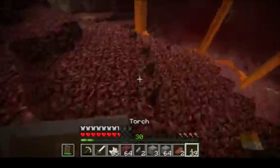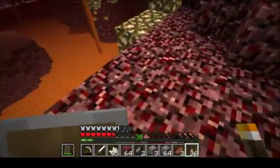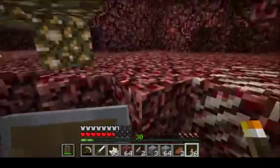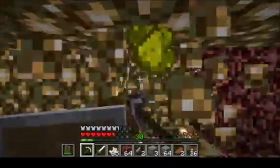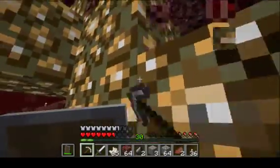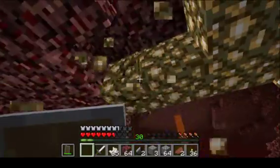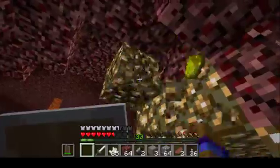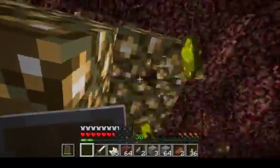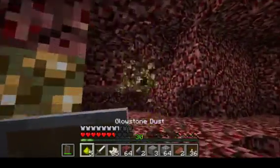We do have ourselves some glowstone, baby, let's go! Glowstone for the win! I don't want any of it to fall off — we should be fine. Get this glowstone, yeah! Really need a pickaxe. An enchanted pickaxe right now would be so sweet.